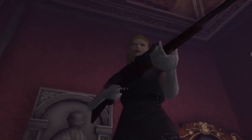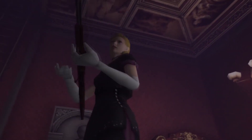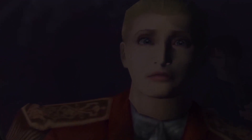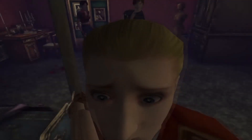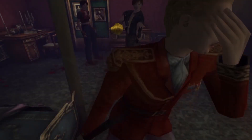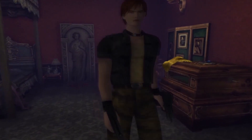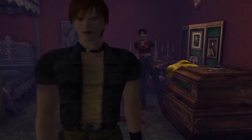Here Claire and Steve meet up again until they're ambushed by Alexia, Alfred's twin sister. They fight, but then — what's this? A wig? Wait a second, what just happened?